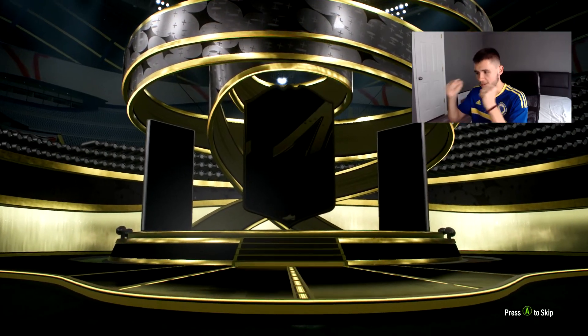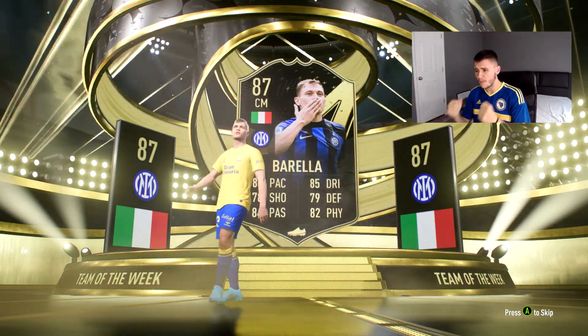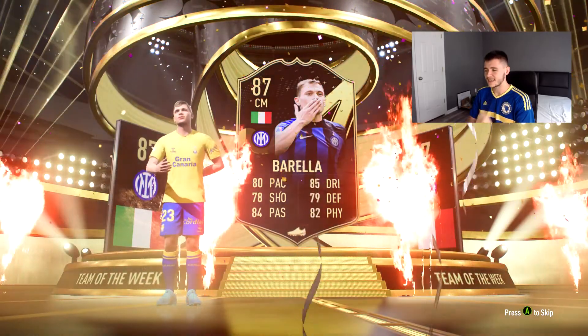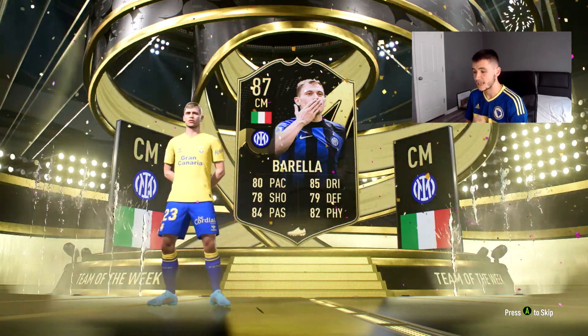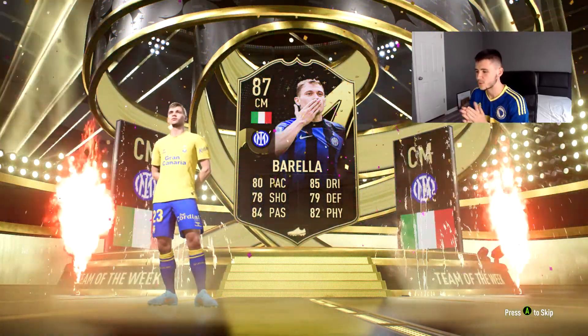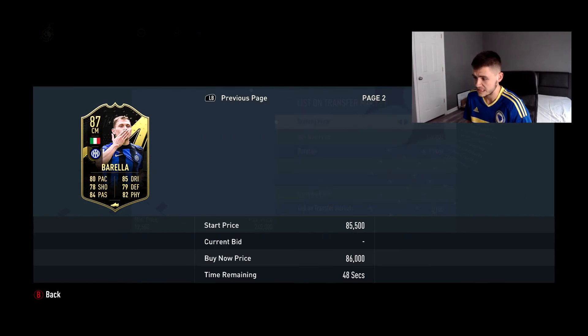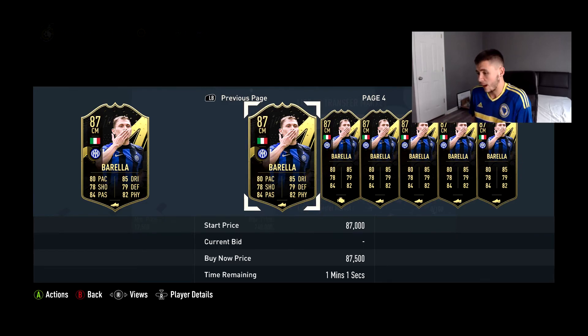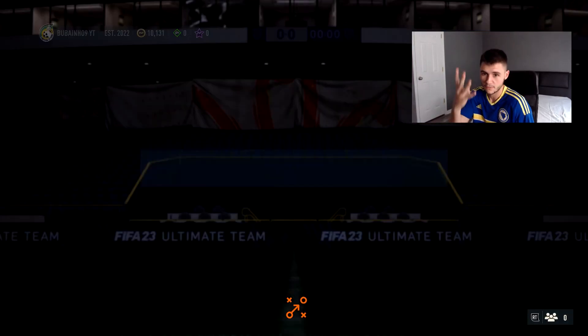Let's do another pack. Another walkout! Come on — Italian center mid, Barella! 87-rated center mid from Inter Milan. 80 pace, 78 shooting, 84 passing, 85 dribbling, 79 defending, 82 physical. That's what we love to see. Barella is going for roughly 70 to 80,000 coins, so if I were to go buy him it would have cost roughly what I spent crafting all of these SBCs. Definitely a dub. Four packs, four walkouts — six packs remain.